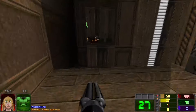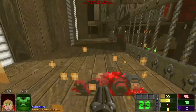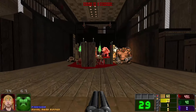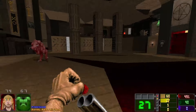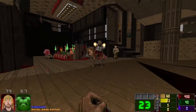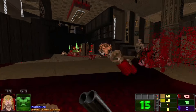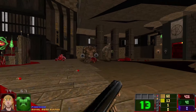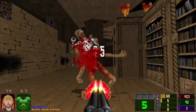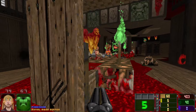Alright, so we've escalated quite quickly. Can I jump over? No, I can't. Really going for the Revenants and Mancubuses quite early on. Nice use of lighting — it's really stark and contrasting. Very dark blacks and bright spots.